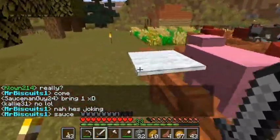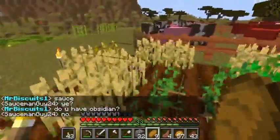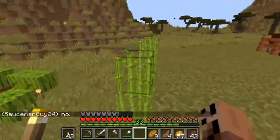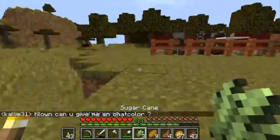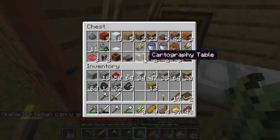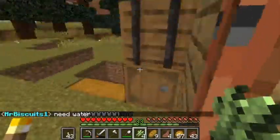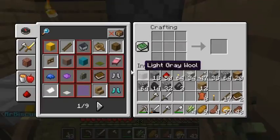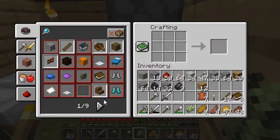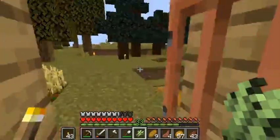Callie is so pro at this game — the amount of skill he has is impressive. I like to think I'm okay at this game, I'm not the greatest by far. You only need one book for a bookshelf — bam, and then bam. Alright, we got three out of the fifteen bookshelves that we need.